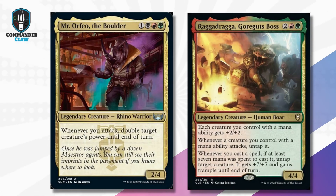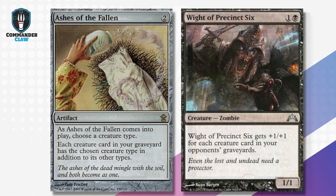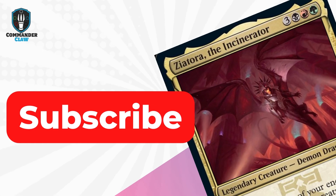Next up, we have our honorable mentions. Mr. Orfeo the Boulder and Raggadragga, Goreguts Boss are both creature buffs — Mr. Orfeo literally doubles a target creature's power, while Raggadragga gives a +7/+7 when you cast a creature with 7 mana or more. Our last two honorable mentions are Ashes of the Fallen — all your creature cards in your graveyard can be a chosen creature type, and here we're choosing Spirits — and Vile of Precinct, who can literally be a huge creature depending on how many creature cards are in your opponents' graveyards.